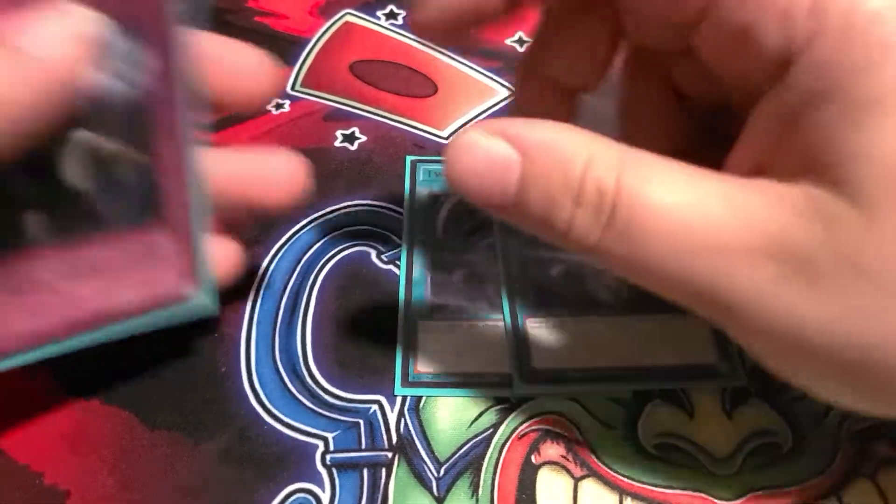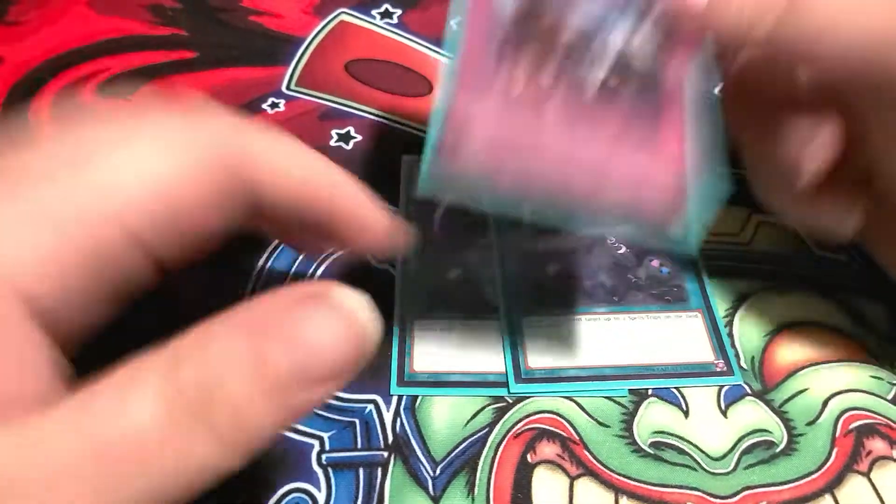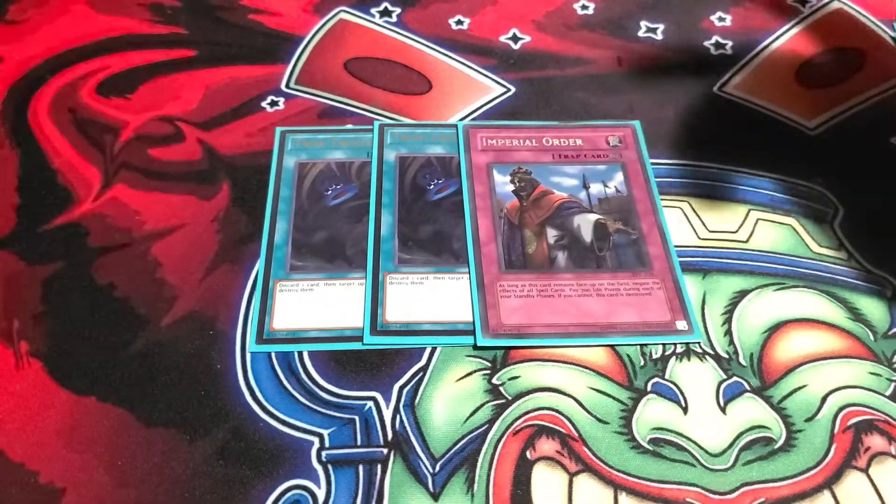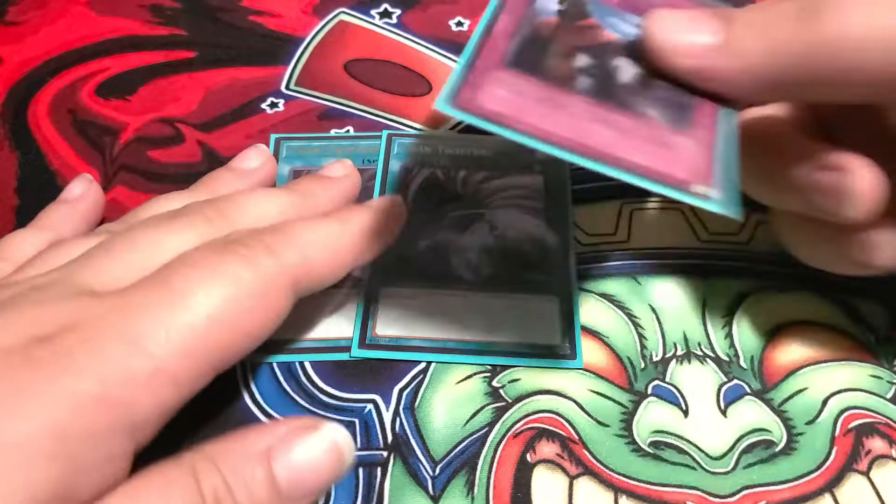The last three cards are for back row removal — Twin Twisters. This slot can be any card; this is the Imperial Order I took out for Feather Duster. You can main it if you want, you can play Skill Drain — there's so much you can do with the deck and the deck will still work.